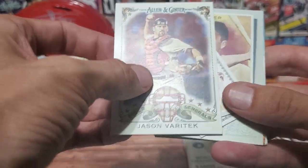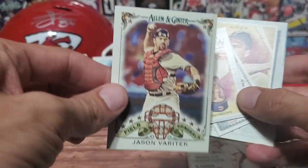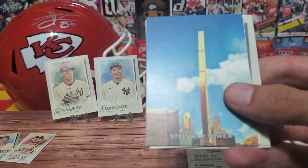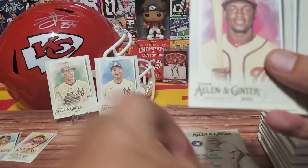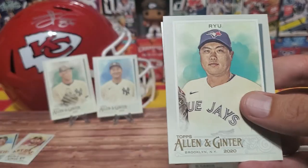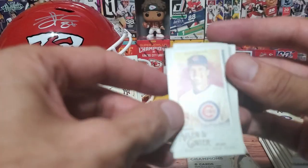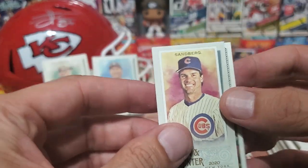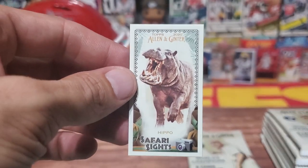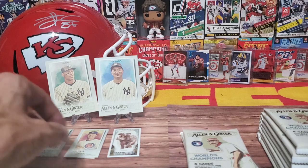We can put him right up there next to Tanaka. Jason Varitek - this is a Field General, so the Field General series is all catchers. We got the Red Sox catcher from back in the day. We have a Kiner, a Steinway Tower - put that in a tower pile. Hosmer, Ryu. And then the minis in this pack - we got Sandberg, and then we have a hippo! We got the hippo, guys - hippo mini! Fantastic, added to the little mini pile.